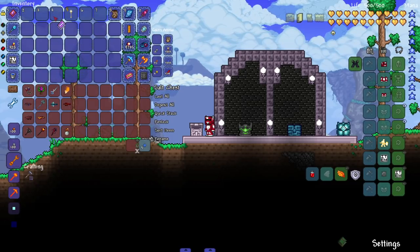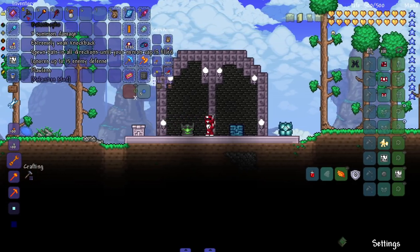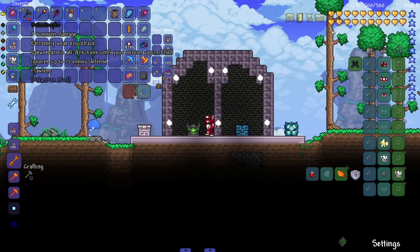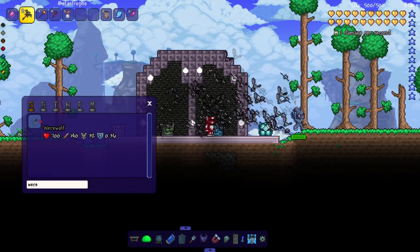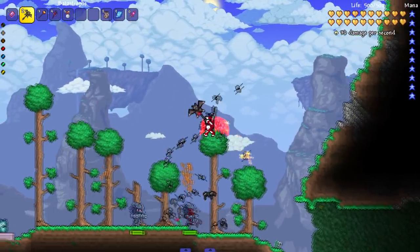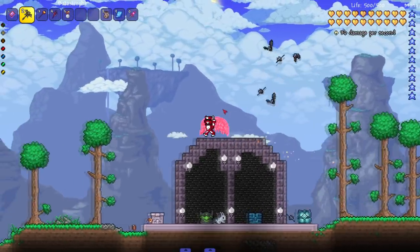Let's get on to one of my favorite classes in Terraria — summoner. We got this one: Bat Catastrophe, which is a flawless weapon. It spews bats in all directions until your minion cap is filled. Let's see it — oh my god, this is terrifying! I feel like Batman is about to pop out. I don't like the noise — the bat squeaks are a little annoying, but what did you expect.